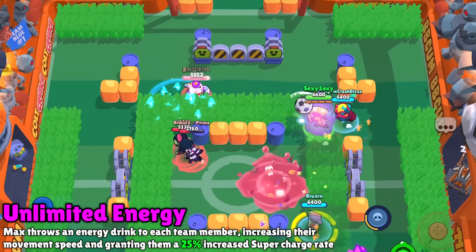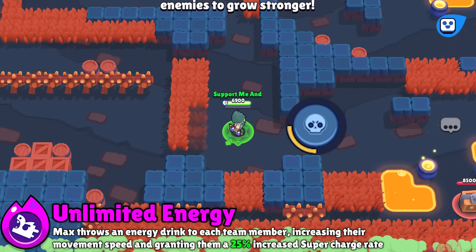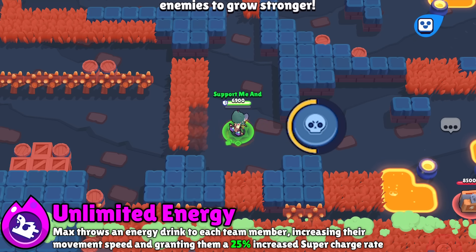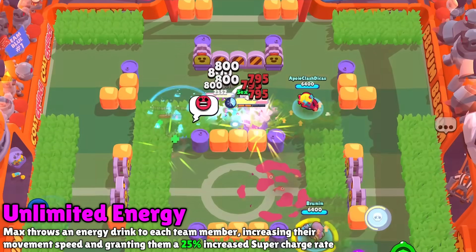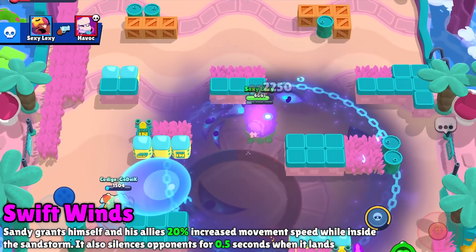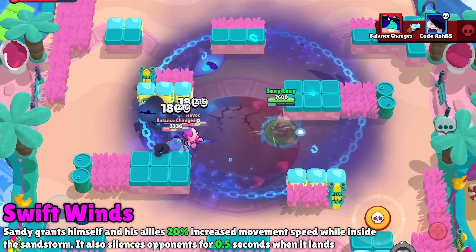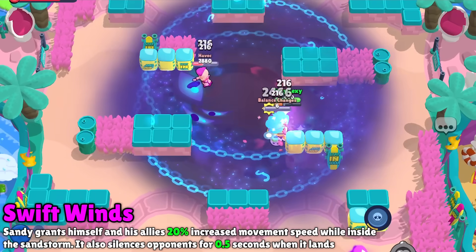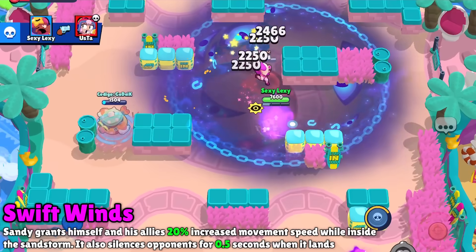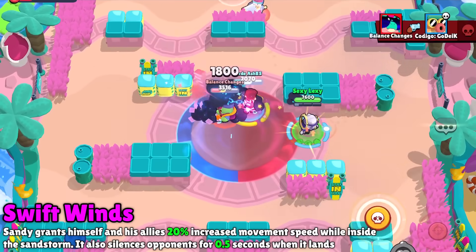Now onto the two I consider actually really, really good hypercharges, even if they're not the most flashy. Max's hypercharge super will give her speed to teammates even if they aren't right next to her — they can be across the entire map and still get it. In addition, it gives them 25% charge on their super, which is really, really good. Sandy's hypercharged sandstorm will silence anyone in it for half a second, which is more like an interrupt, but the kicker is that your entire team will be 20% faster while in the sandstorm. Getting that much movement speed while simultaneously being invisible is going to be crushing for the enemy — this one is absolutely going to be a game changer when used right.